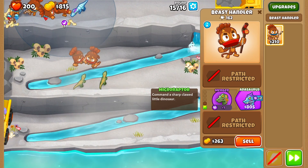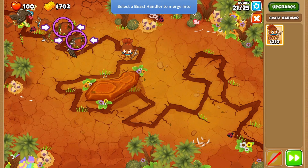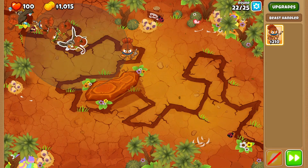To beat all maps you can just place down beast handlers and upgrade to the beast here and there sometimes. You can also merge them to make a single beast even stronger. Overall the quest is actually pretty simple to do.